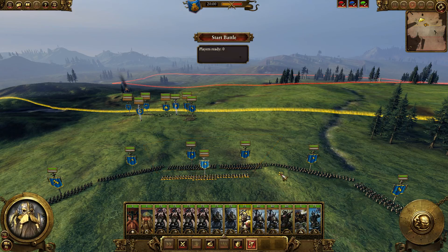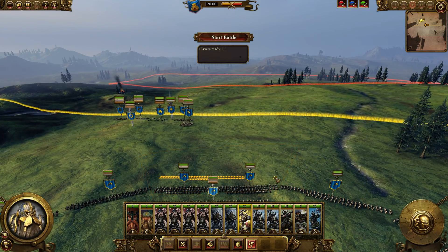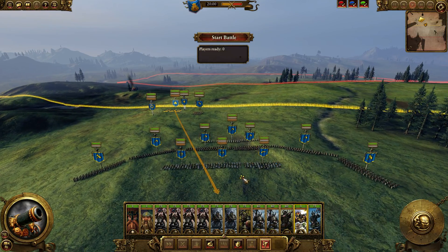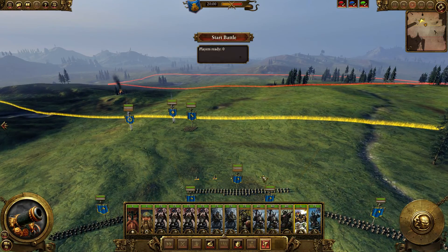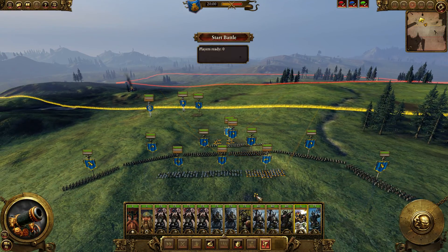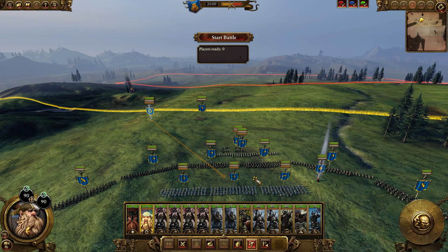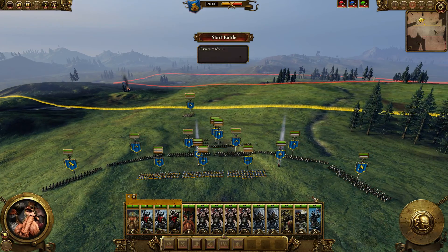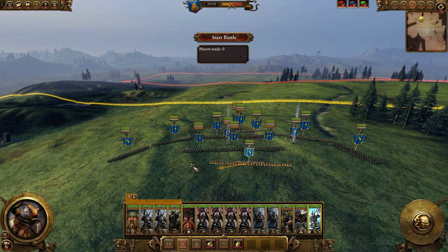Iron Breakers for support down the middle - wait, are they ranged? Okay, I might actually put them up front then. Quarters down here with the Cannon - I could put the Cannon up front to increase its range and then march my army more upwards. Let's mark these guys number three and toggle fire-at-will off.